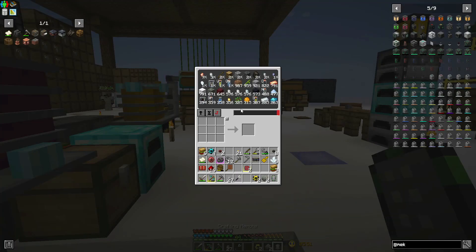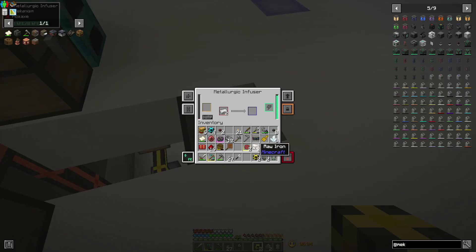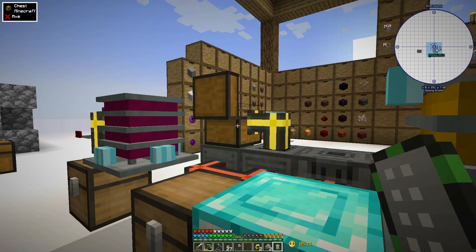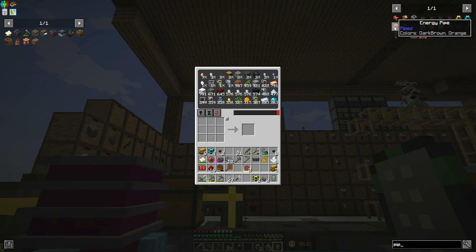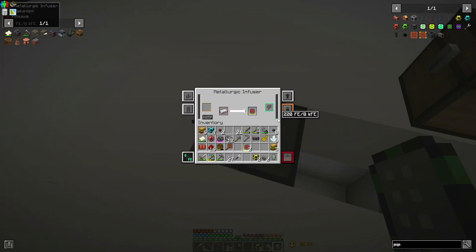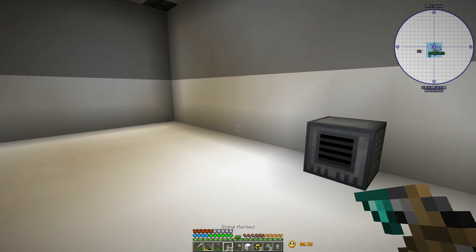You'll need a configurator for the energy if you want to configure it. No, you can do it from the UI. I don't think I've got enough power in here. I need to process some more iron and make some more energy pipes - that's a lot of iron. It managed to make two and used all the power - excellent! Now drop it on the floor.